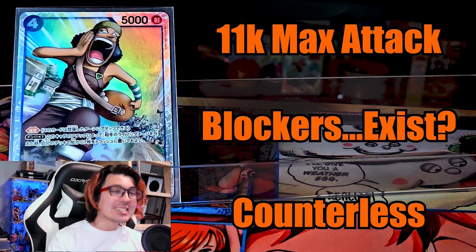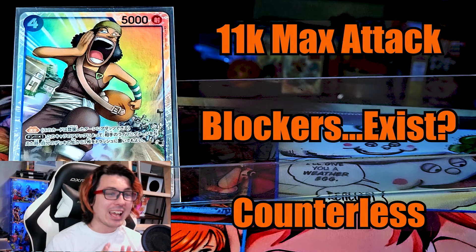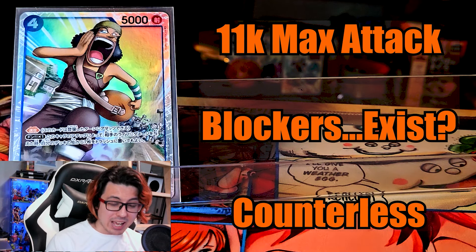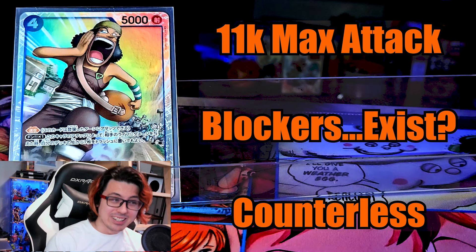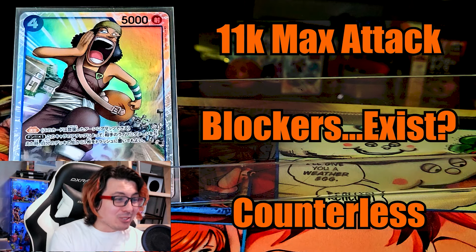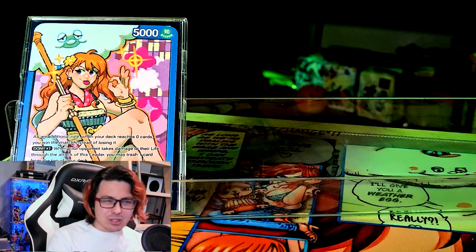3 Usopp: he is rising in usage in OP09, but you are not going to be getting Usopp off against any opponent that is paying any attention to the game. Any good opponent is going to be saving their 2k counters over the course of the game, and at most you're going to be hitting for 11k, which is really not that hard to counter out of — or god forbid your opponent has a blocker. Also, he's counterless. I feel like maybe I'm missing something niche, but that's kind of all the main cards.